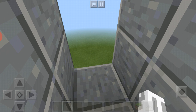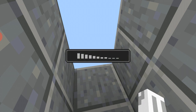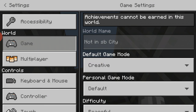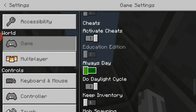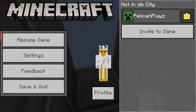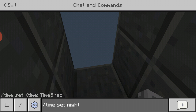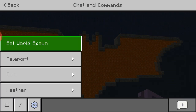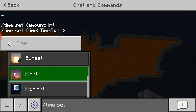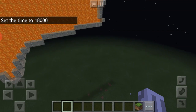Let me switch it to night time — the daylight cycle was on 'always day,' so I'll change it to midnight. Look at that — it looks so cool at night time, with that big lava glow. Really big bat!